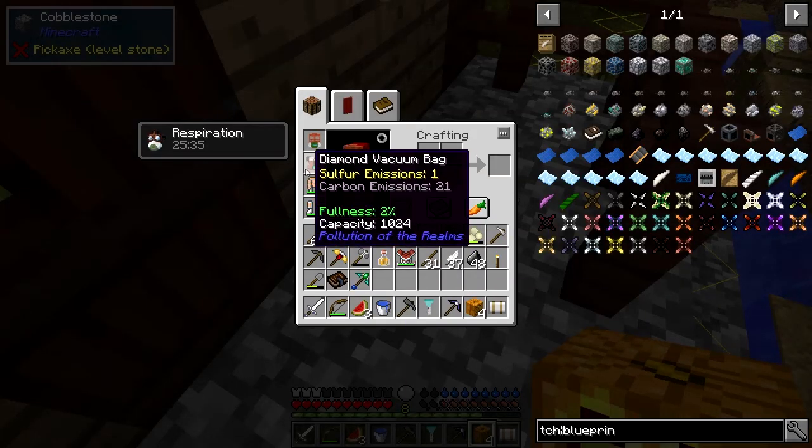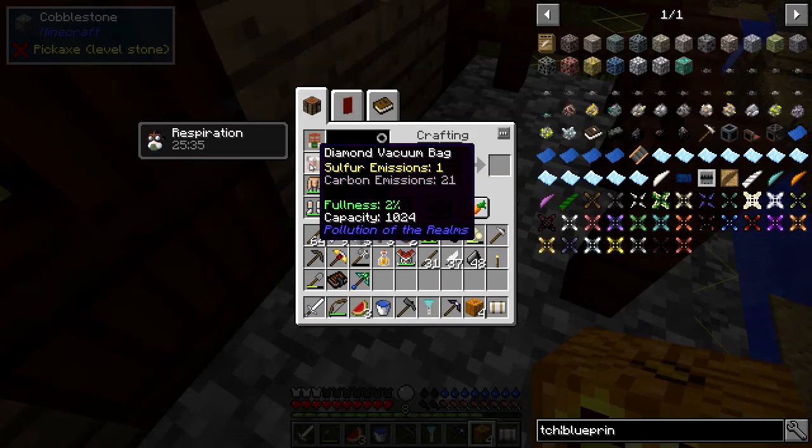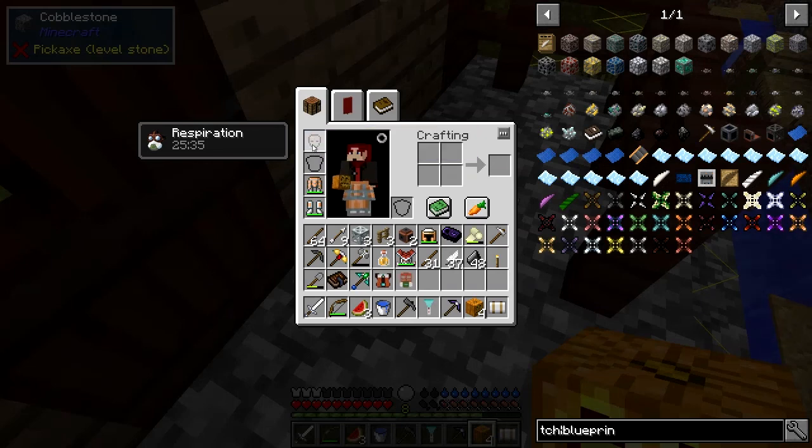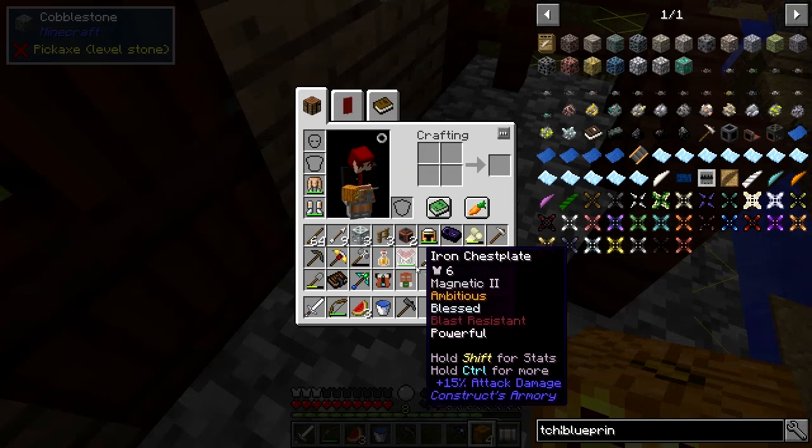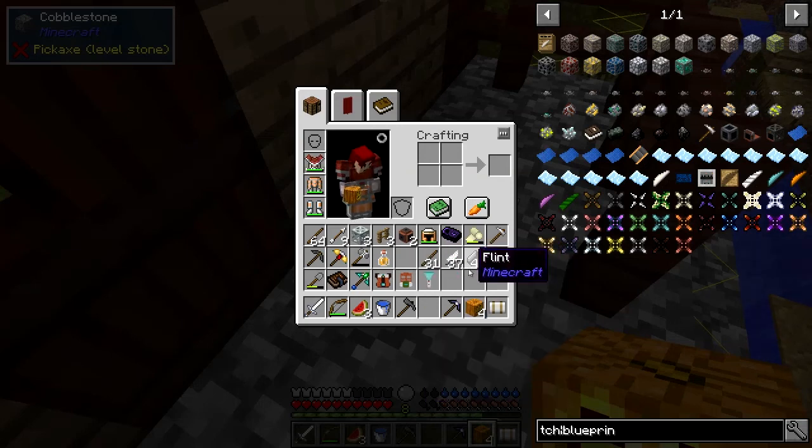Let's have a look at this vacuum bag now — it's got one sulfur emission and 21 carbon emissions. I'm just wondering whether we can do something with that afterwards. That's useful — we can get rid of pollution in that way. Fortunately we don't have much pollution at the moment, it's going down I think.